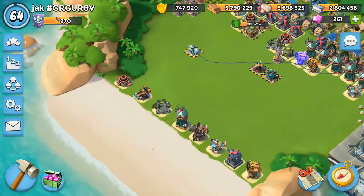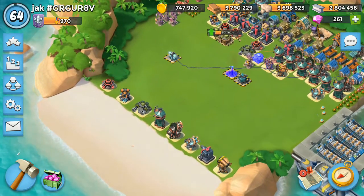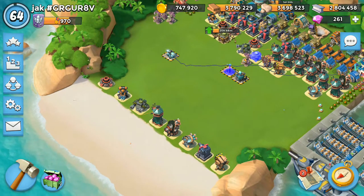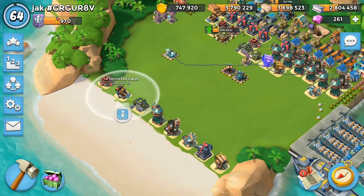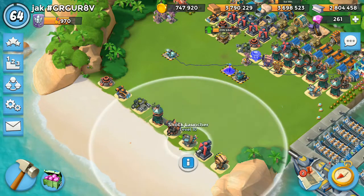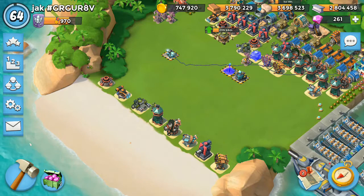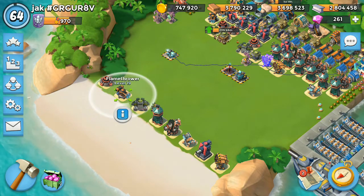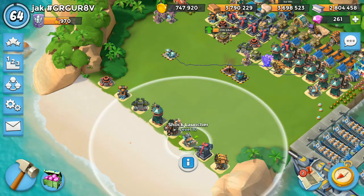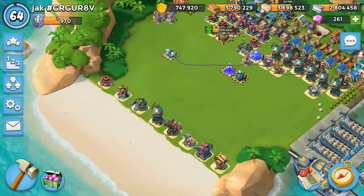Just to demonstrate, I have created a test base where I have put all the different kinds of defenses up front. We have mortar, flamethrower, machine gun, sniper tower, boom cannon, shock launcher, cannon, and rocket launcher. Mortar, flamethrower, machine gun, and shock launcher can all do splash damage.